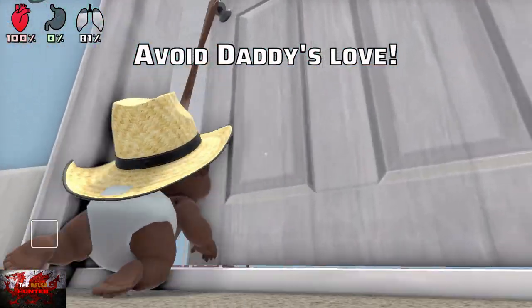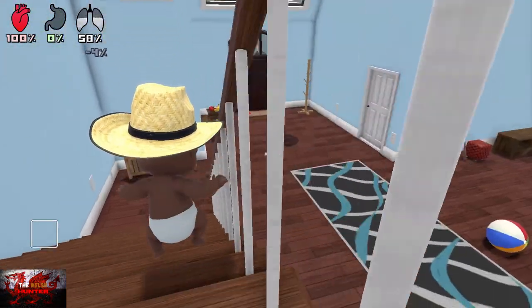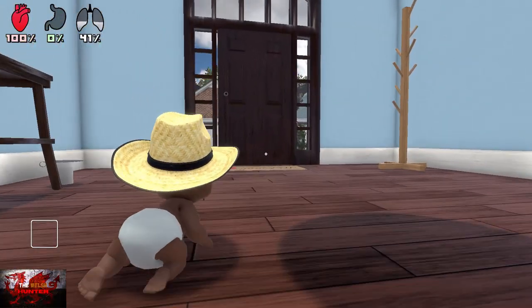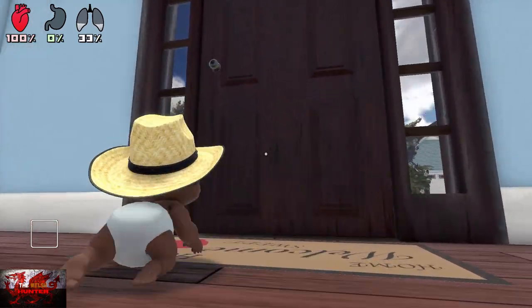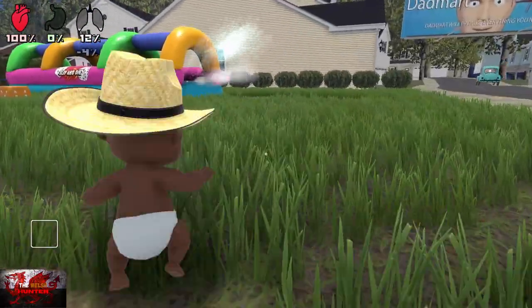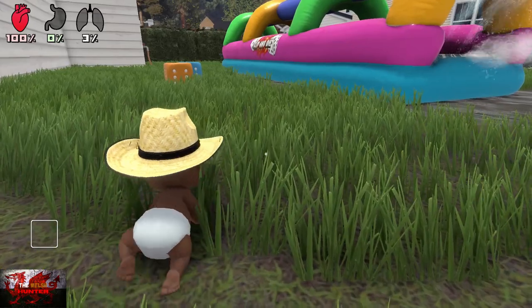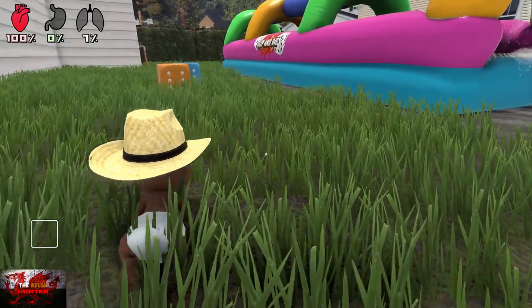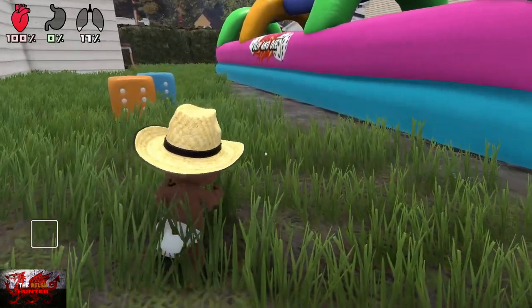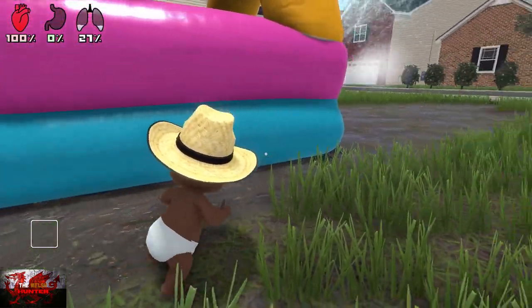Remember: right bumper to walk fast or crawl fast, left bumper if you want to get up and walk, A button to jump of course. We're going to go straight at the front door, head down the stairs — that mega stretch arm is incredible. Go to the left here and you can see what is called the 'Slip and Die' inflatable. I ran out of oxygen here which is why I'm going extremely slow — I'm not off my head on tequila.